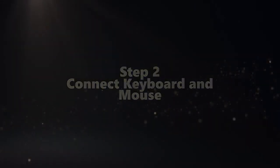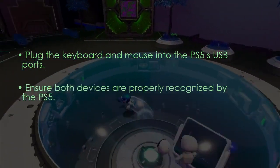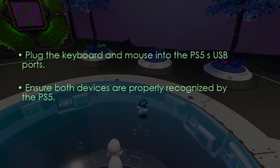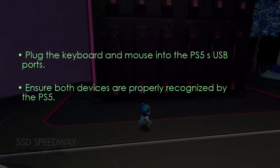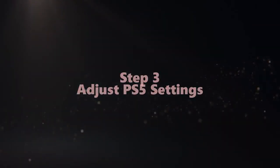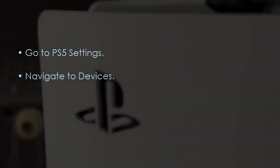The next step is to connect your keyboard and mouse. Plug the keyboard and mouse into the PS5 USB ports, then ensure both devices are recognized by the PS5. Next, go to PS5 Settings and navigate to Devices.